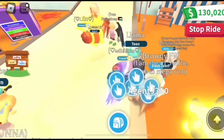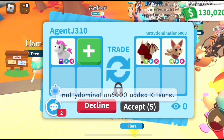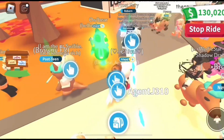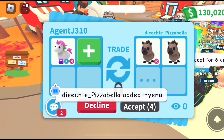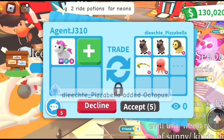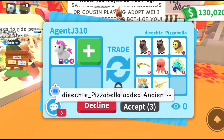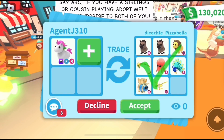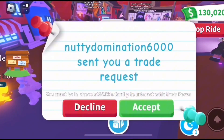Something I like to do every three to five minutes is hop on a different pet — sometimes a high-tier mega, a high-tier legendary, or just a regular legendary or low-tier mega — just something different to give everyone an opportunity to offer for something they can actually offer for. You just never know what someone has in their inventory or what they're looking for, so always switch it up. This offer is a couple hyenas, safari lions, and some legendary pets — it's decent but a little bit under.